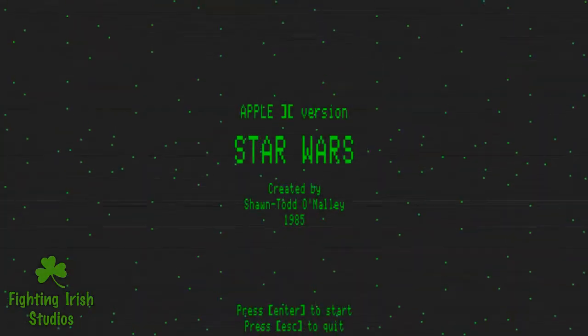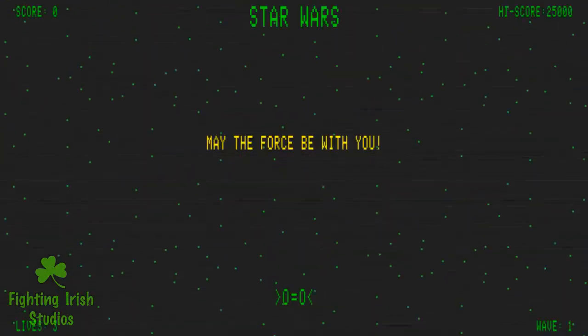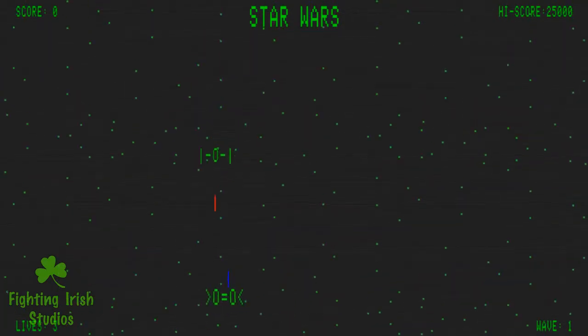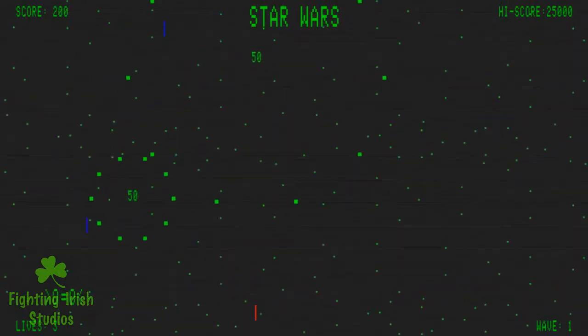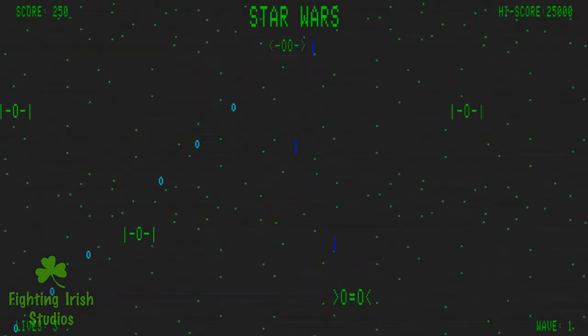I made this game in 1985 when I was very young on the Apple II computer. And this is kind of what it looked like, right down to the screen resolution we've got going on here. I built this game and just shared it with my friends. We just played it and had fun. There was no kind of Star Wars game where you could just fly around in ships, so this is what we wanted to do. This was the very first version of this type of Star Wars game that I made.